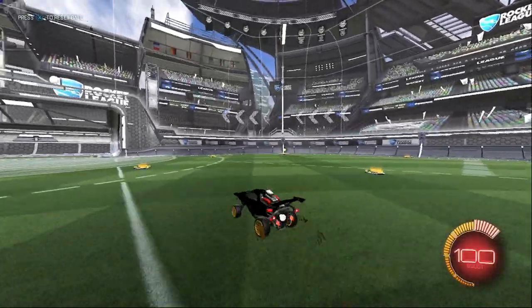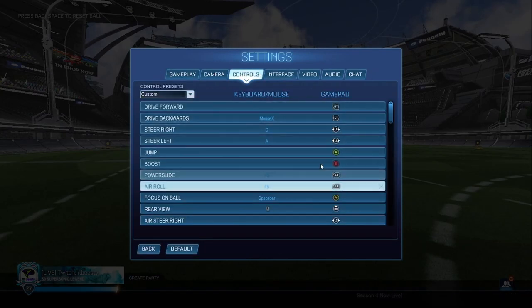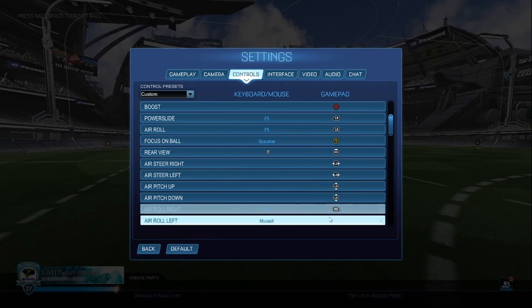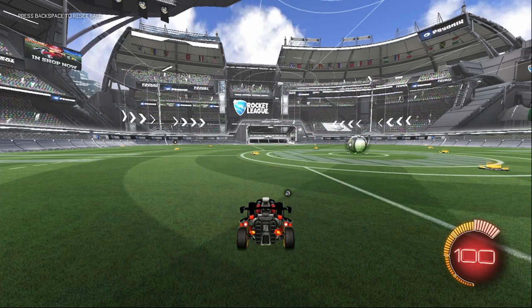To stall we're actually going to need to set a certain keybind. Go to your settings, move over to controls and view/change keybinds, and if you scroll down to arrow right and left you need one of these bound. For this tutorial I've only got arrow right bound but the same applies for arrow left — it's just going to be the opposite way around. So the first thing we're going to need to do is use our arrow right or left depending on which one you've got.